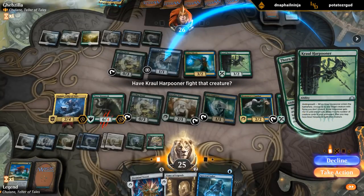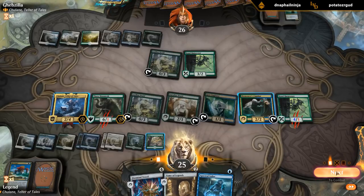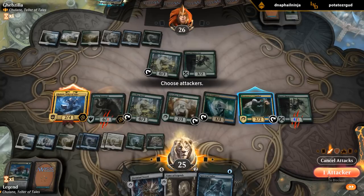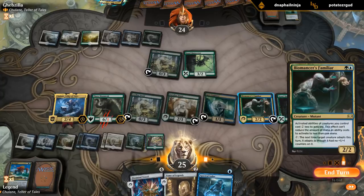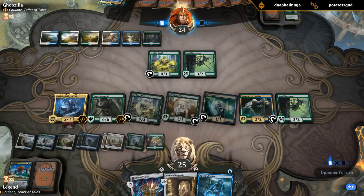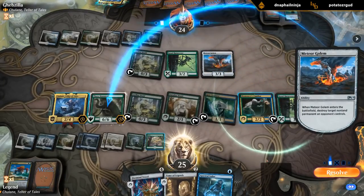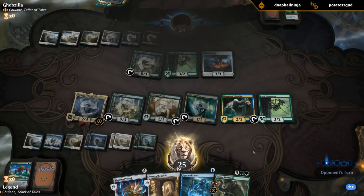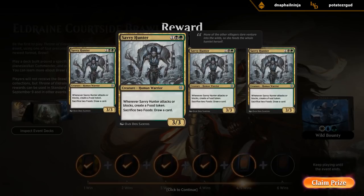Maybe I should have killed the Druid instead to deny them more mana, but I don't want Frilled Mystic sticking around with Chulane. Pretty good turn once again. Chulane has Vigilance so it can attack. Meter Golem — it's not going to work out for them. Remember the discount from Familiar here. Opponent got absolutely wrecked — no two ways about it. And we've got some Savvy Hunters added to our collection.